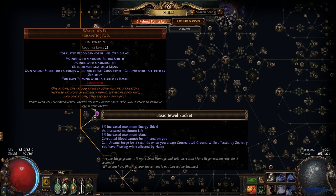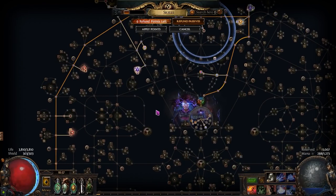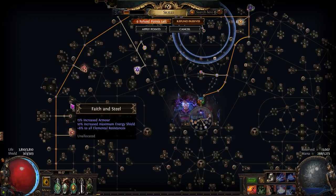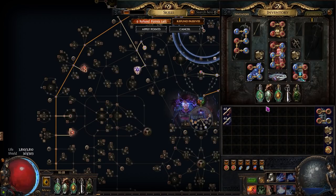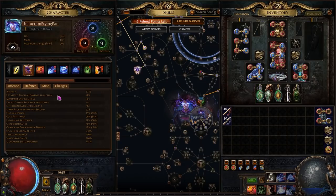You will most likely run into resistance issues as soon as you are holding the Annihilating Light, so you may want to grab Practical Application and Faith and Steel until you have enough gear and passives to cap your resistance. Next up, the flasks.